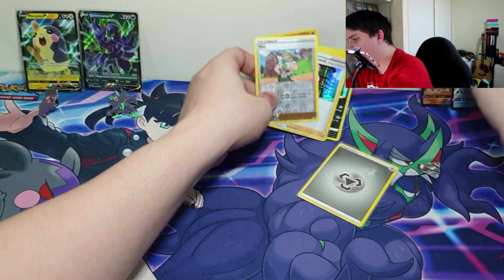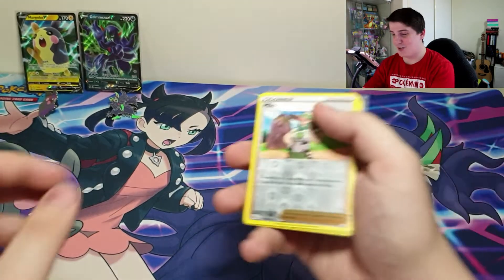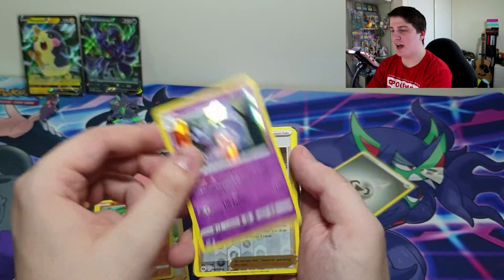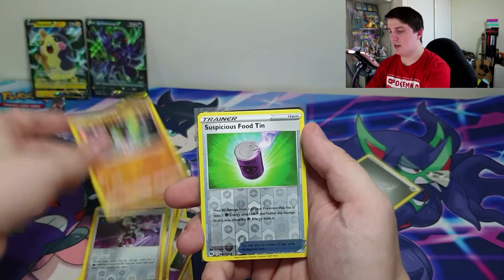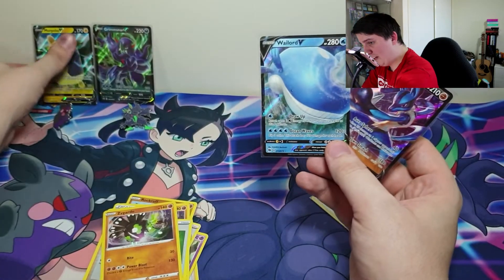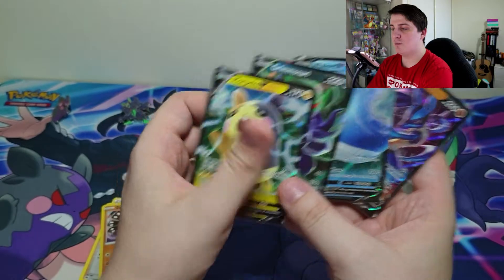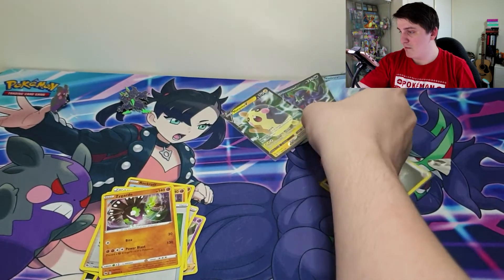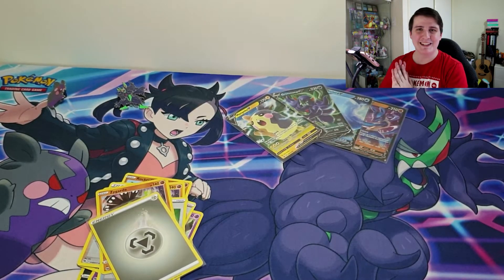Let's do a quick recap. We have a Centiskorch, Milo, Professor's Research, Scrafty, Rolycoly, Hatterene, Marnie, Rockruff, Hop, Piers, Zygarde, Suspicious Food Tin, another Zygarde, our Wailord V, our Lucario V, and our two Blackstar promos, as well as this gorgeous playmat. Pulls could've been a little better but I'm happy at the end of the day. I think that was a great box.